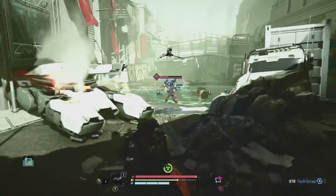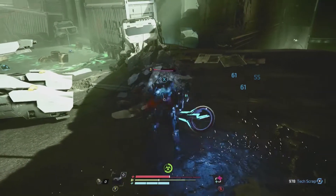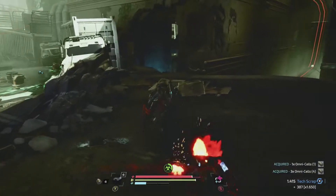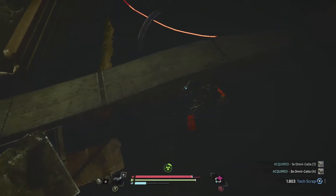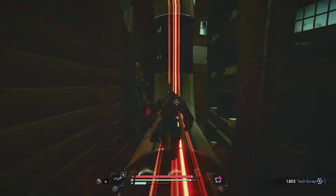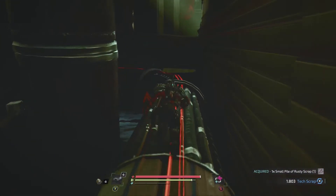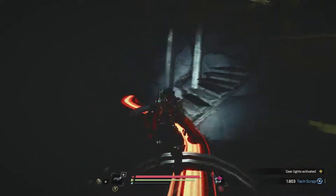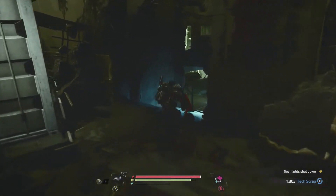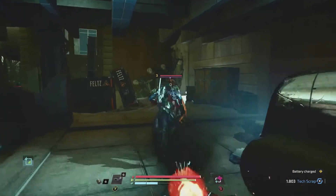In The Surge 2 you are now in Jericho City. One of the biggest problems with the original game was that it was very much contained in a factory-style environment that didn't have enough diversity in locations. The Surge 2 addresses that — Jericho City adds so much more. The DLC 'The Walk in the Park' did this by bringing you to a theme park with different themed areas adding more colour and personality, and that same approach is here in The Surge 2.